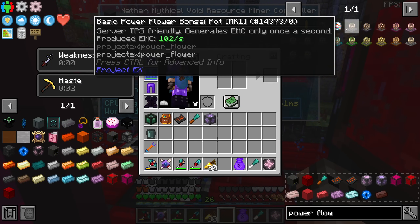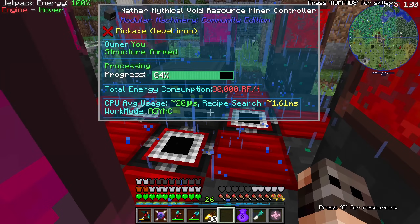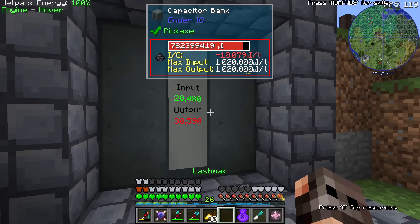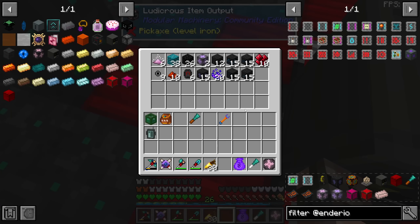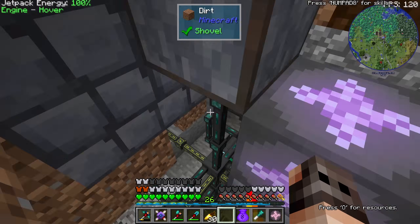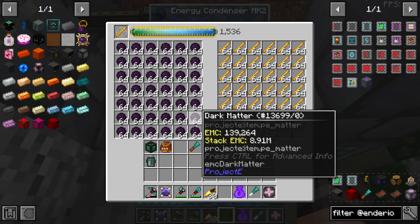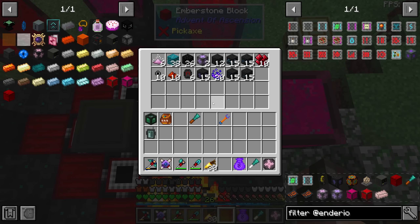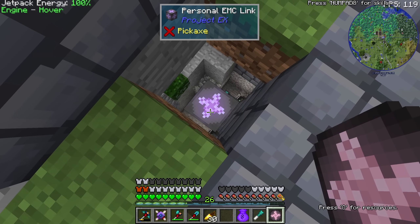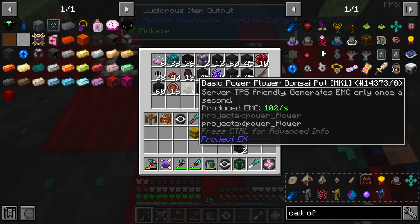This resource miner is going to give us the basic power flower bonsai pot, which generates 102 EMC per second. I have upgraded the energy input, and this guy consumes 30,000 RF. I just want it to run for a few iterations to get a few flowers for decoration purposes. For our actual EMC, we have a loop hooked up to our personal EMC link with a filter from Ender IO. It inputs one dark matter every second. That EMC link is linked to our tablet and the compressed refined EMC. It's increasing. Our first power flower — and it's a quest. Nice.